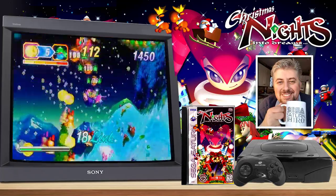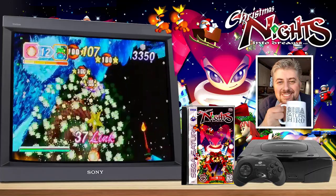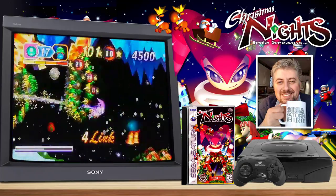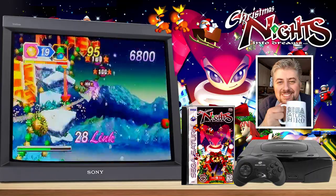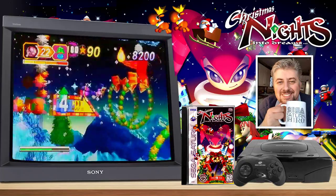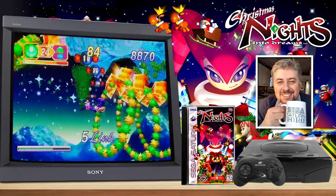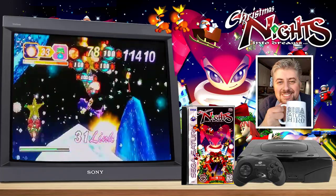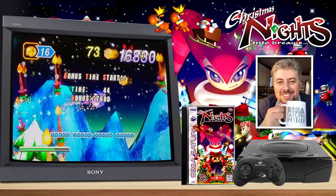Now we're going to the very last one. This is the only course between both the regular Knights game and Christmas Knights where it is possible to get an infinite link on the fourth mare. The fourth mare typically in the regular Knights game has some sort of a gimmick — either Knights turns into a sled for a bobsled run, or in the splash garden level he does an underwater section. This one actually doesn't have that gimmick, and maybe that's why it's possible to get an infinite link here. Sometimes it takes more than once around the board before you've got the required chips to deposit to the idea capture.